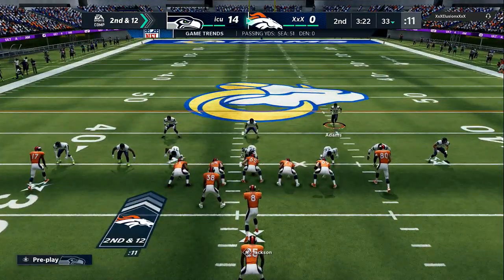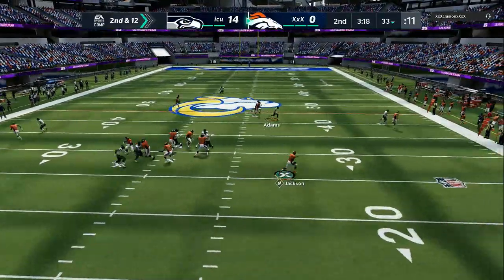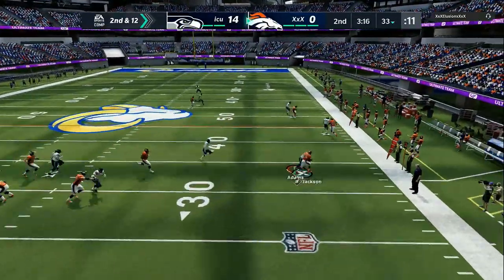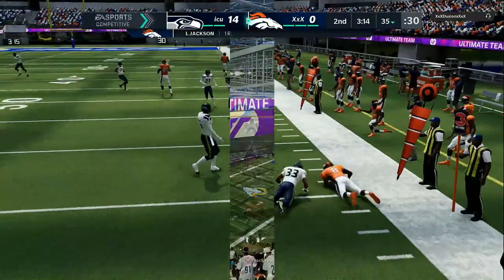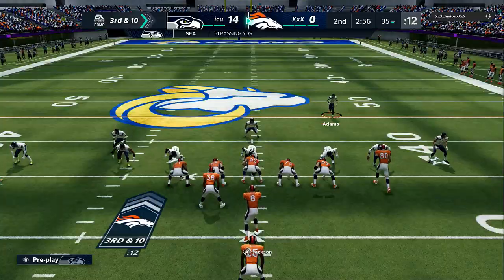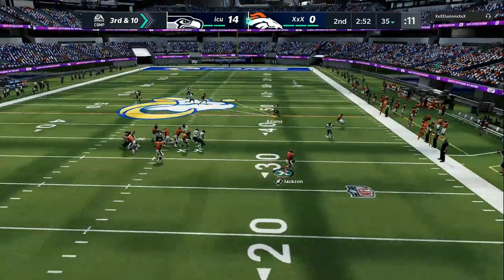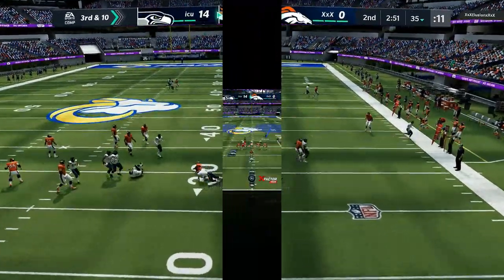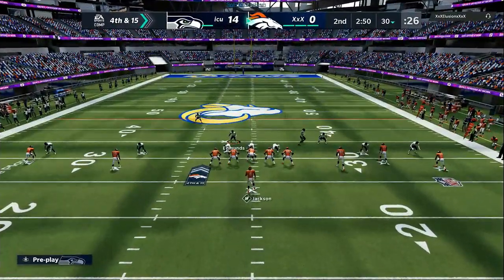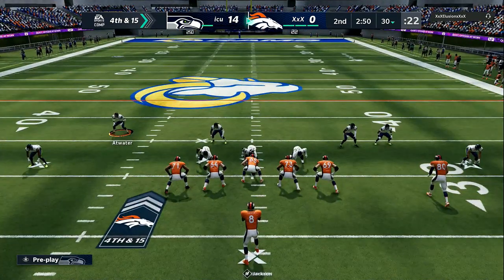Don't let your opponent get too comfortable knowing who you're usering. As you can see in the beginning of the game I was usering the free safety, then midway through I switch to the strong safety, and then I switch back and forth. If I do two plays one way and two plays another way, I sit in the spot right there, make sure I cover the route I'm leaving open, and then I come in and get an easy coverage sack.